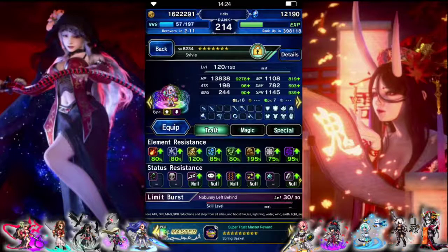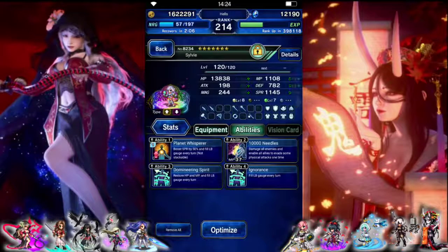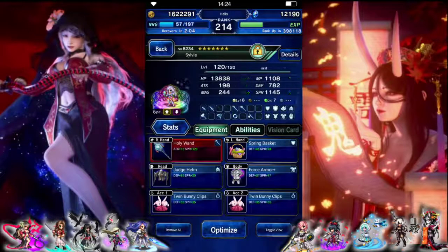Sylvie for supporting, with a little bit of light and dark resist. She just has some limit fill, some spirit, some health, and a Holy Wand for dual white if needed.